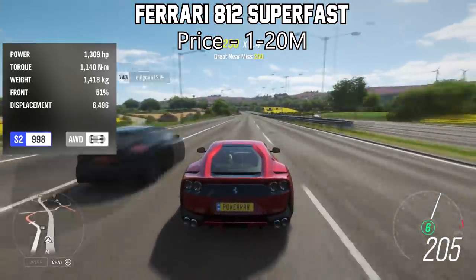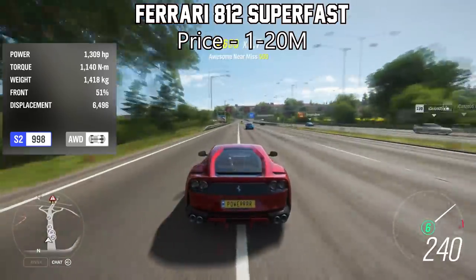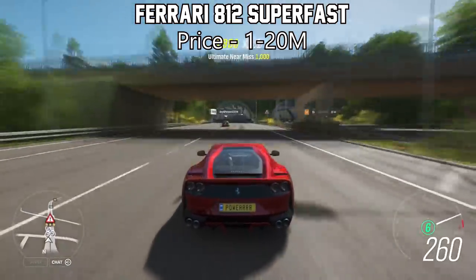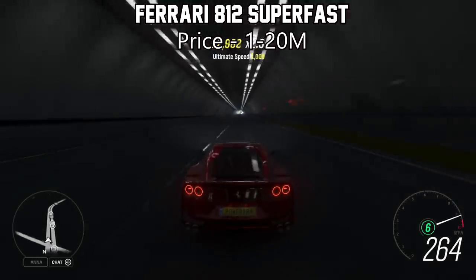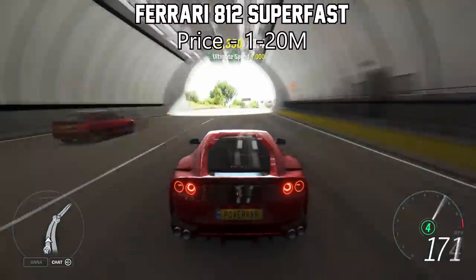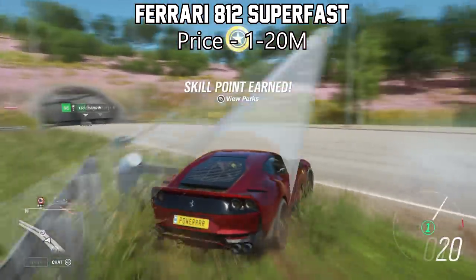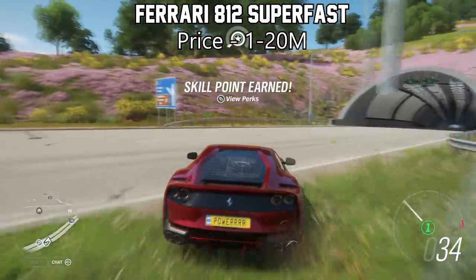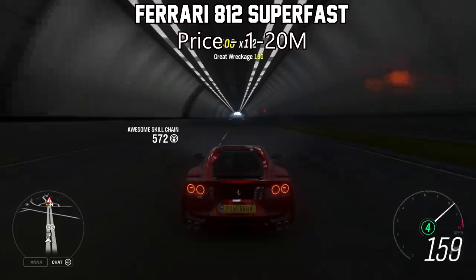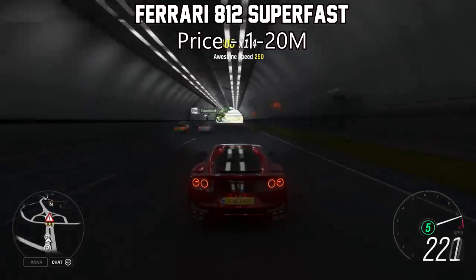Next one on the list is the Ferrari 812 Superfast. This thing is a highly underrated car in this game, I think because it's so rare. You will very rarely find these on the auction house; they're not purchasable from the auto show, and it will set you back at least 20 million credits. Fully upgraded at well over 1,300 horsepower, it is well worth it. Not many people think about this car, but it is in its own different league — so much faster than the California, the Ferrari FF, and the F12 Berlinetta.